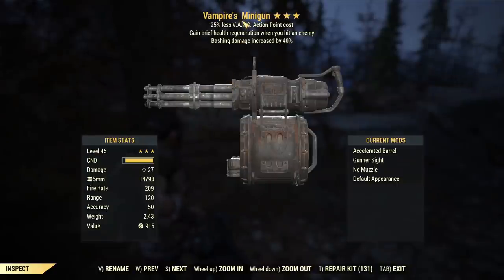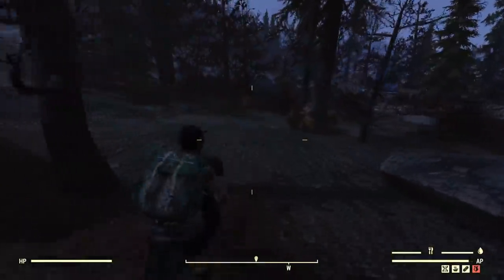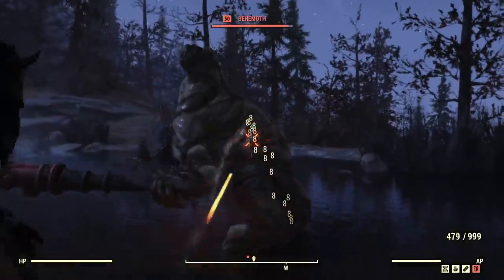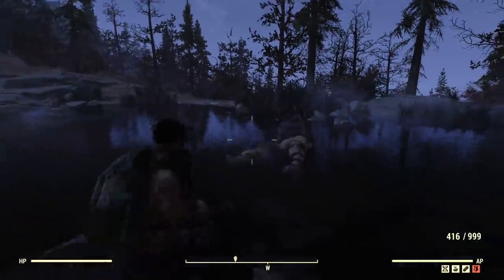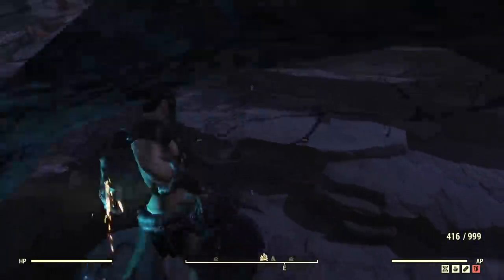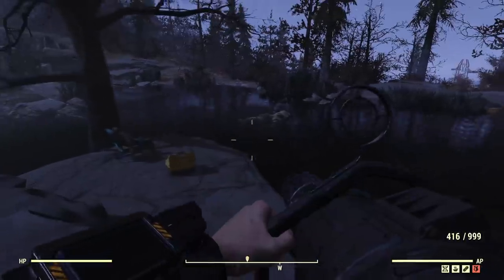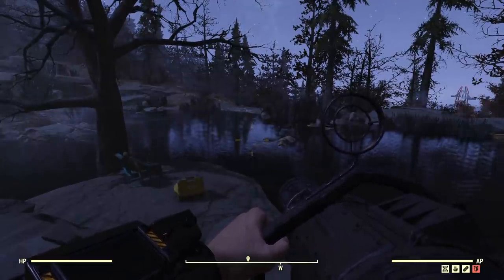Now let's try this Vampire's minigun. In this case the magic effect is bashing damage and we do have accelerated barrel, which gives us over 200 fire rate. As you can see, this time he dropped much faster — his health suddenly went down. I think it's somehow connected with server latency as well, but it doesn't mean that high server latency is better. I think sometimes it's the opposite — low server latency is causing this more than high server latency, and this is really weird.